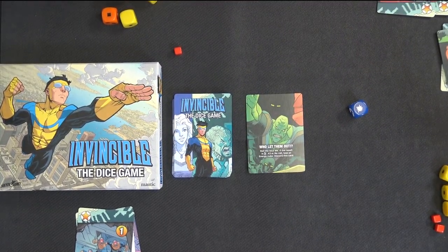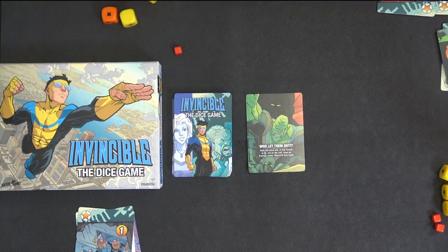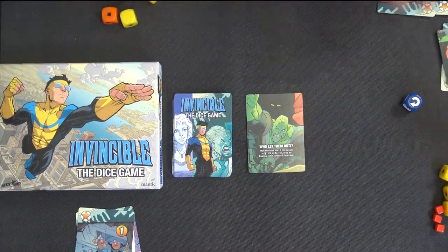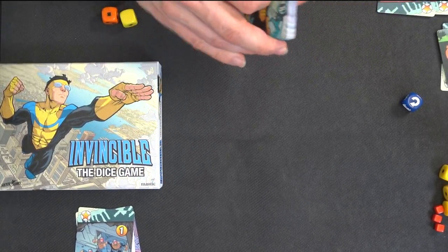Who let them out? Roll the blue die — if the result is a lightning bolt, double or a reroll, lose an energy cube, discard this card. Let's see what happens. It's a reroll — yeah. Lose an energy cube. Not in a million years am I going to believe that you didn't stack this deck.